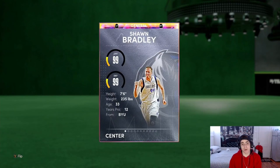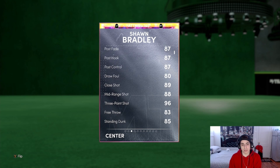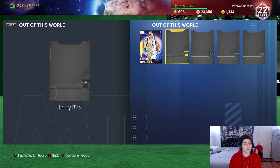And these are really cheap. This is the best center in the game, by the way. I put a diamond shoe on him — I didn't care, he was that good. If you guys haven't seen my video on Sean Bradley, you should check it out. I'm telling you, this card is insane — he has an 89 ball handle with Curry Slide. But this ain't about Sean Bradley.